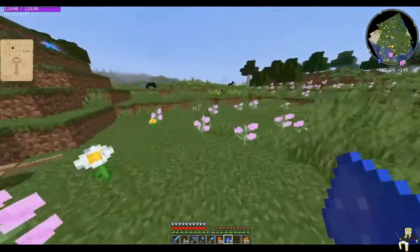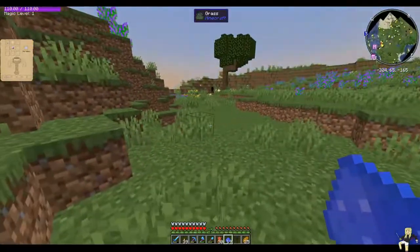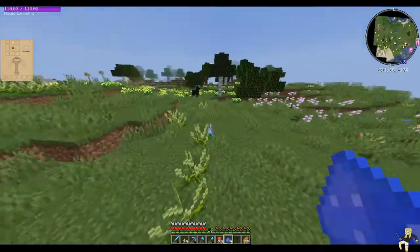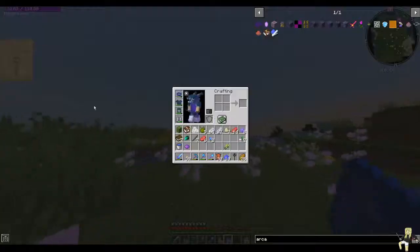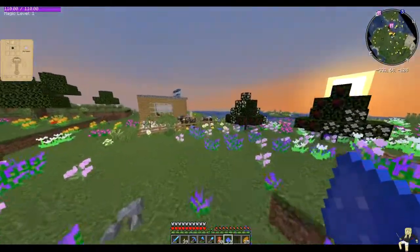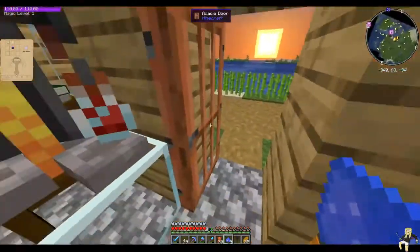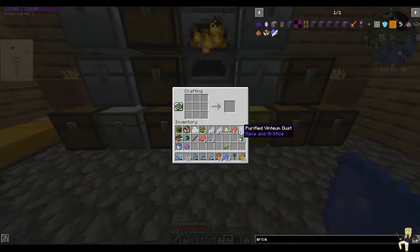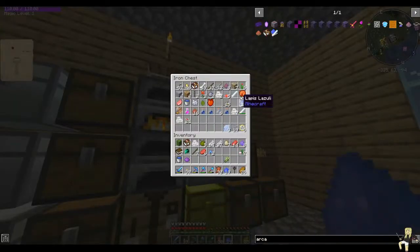I think a lot of them were over in this village here. There we go — got one. And a second one. So we've got these, and we're going to create our purified vintium. So the recipe requires the arcane ash.